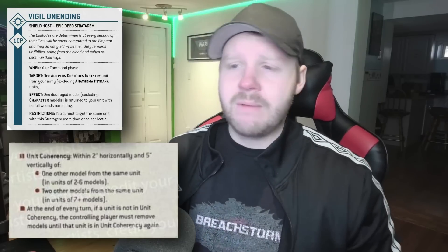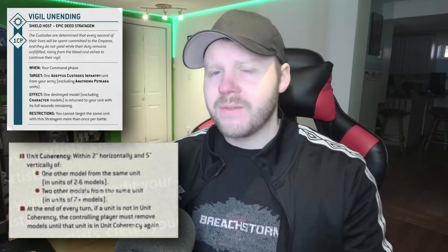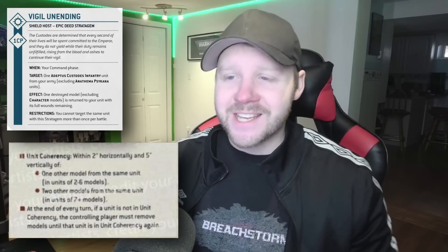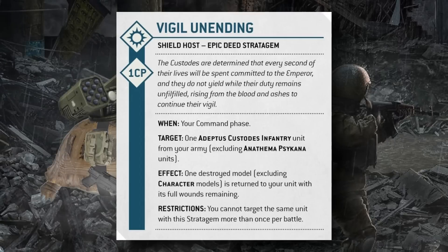Thanks to the new coherency rules, Custodians only move to more complex coherency at 7+ models rather than 6+, so you can throw that big-base model out in front to extend movement. You can also bring yourself back above half strength to ignore Battleshock tests, and you're getting back a model that's probably worth 60-70 points. Imagine Trajann in a big unit that your opponent doesn't want to engage in melee — they shoot but only kill a couple, you Vigil Unending to extend movement, and then get that unit onto center objectives or into charge range.